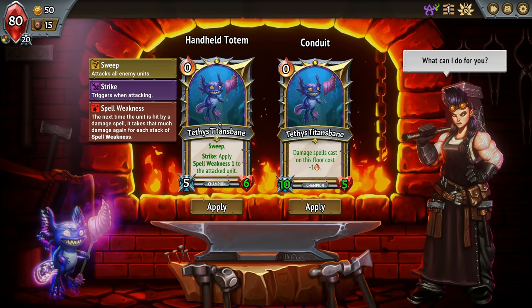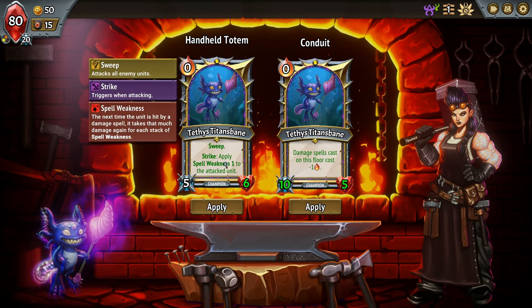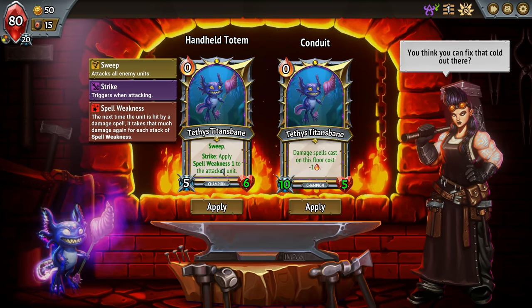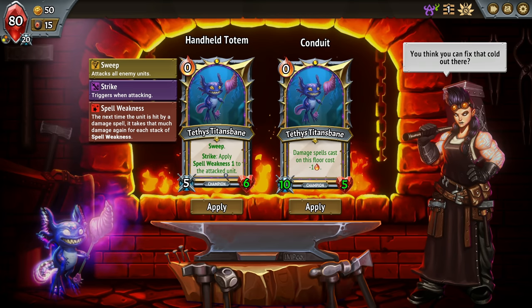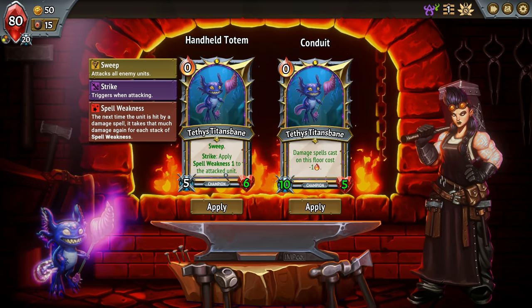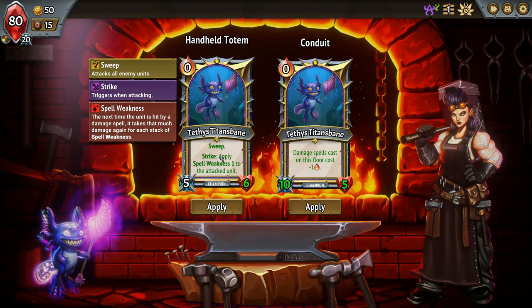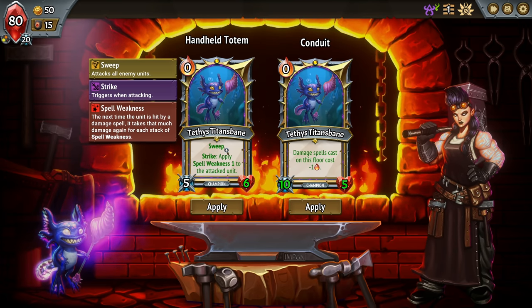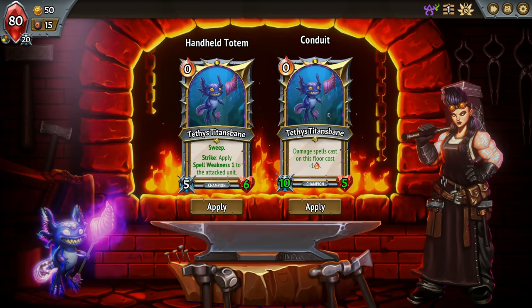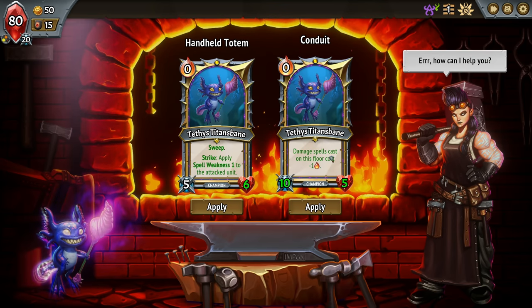What's our champion like? Handheld Totem — not very strong, pretty fragile actually, but they attack all units which is nice. On strike: apply Spell Weakness of one to the attacked unit. So this is brand new to us — the next time the unit's hit by a damage spell, it takes that much damage again for each stack of Spell Weakness. That would be a really good combination with a damage-spell faction.